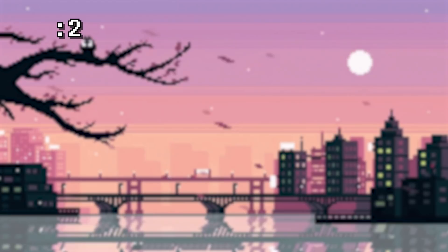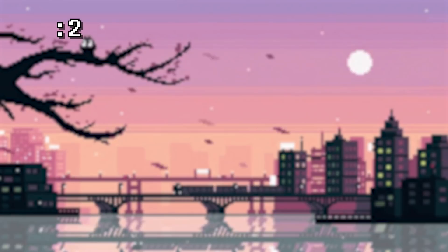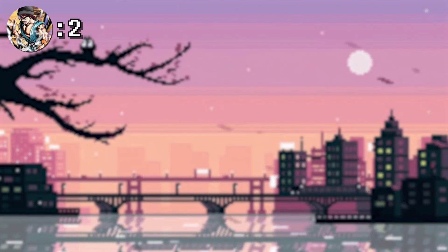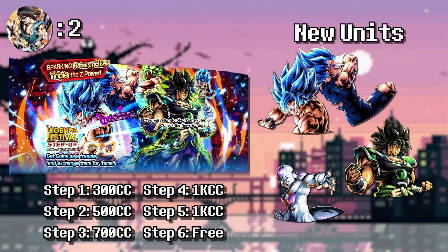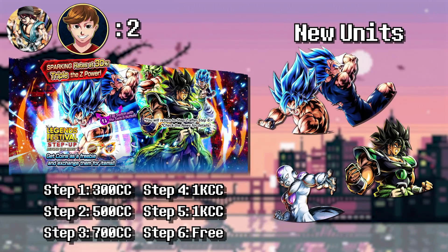Before we even move on to number two, you guys already know what number one and two are. Both of our number two picks are the Goku and Vegeta step-up, and both our number one picks are the LF Trunks banner — just to get that out of the way. I chose the Legends Festival Beyond the Trust banner, featuring Goku and Vegeta, as my number two. Goku and Vegeta are just so much more broken than Trunks in my opinion — they're just so deadly. But the reason I have this as number two instead of number one is because the Trunks banner has better featured LF characters.